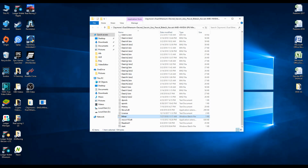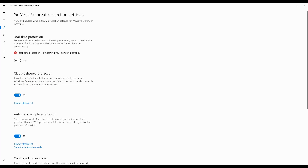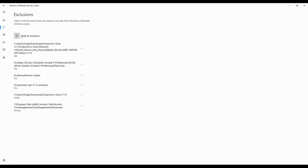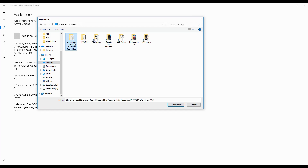Next, go back to Windows Defender, go to Virus and Threat Protection, then Virus and Threat Protection Settings again. Scroll down and you will find Exclusions — click on Add or Remove Exclusions, then click Add an Exclusion and choose Folder, because we are going to exclude the entire Claymore folder.